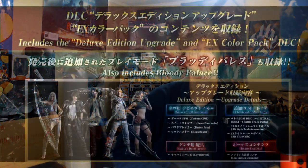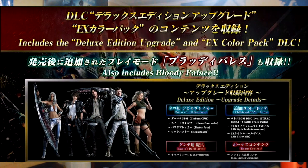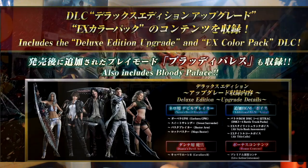Devil May Cry 5 Special Edition will include all of the DLC and the extra pre-order bonuses from Devil May Cry 5 on PS4 and Xbox One. You'll be getting all of the Devil Breakers that were included with the Deluxe Edition, all the additional background music you can select while you fight the demons — including Virgil Battle 2, which I love to use with Dante — and Cavalier R, the new version of Dante's motorcycle and Devil Arm, and the live action cut scenes. It will all be there for you day one with the game.